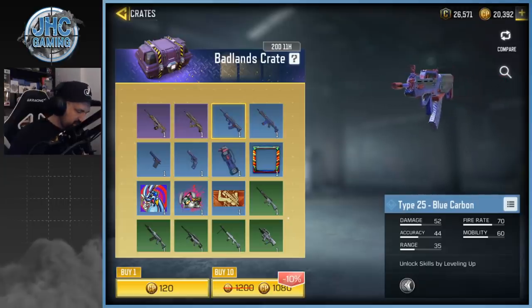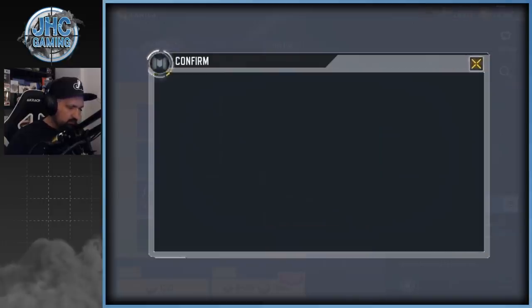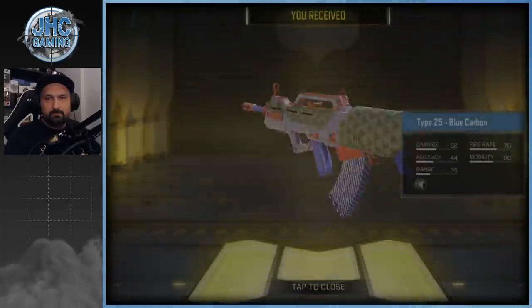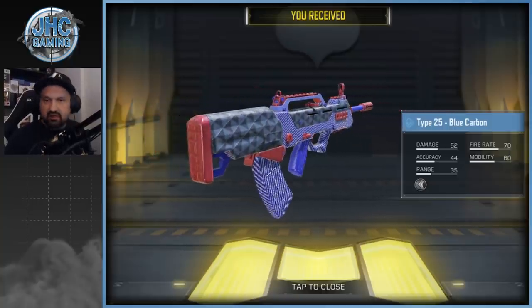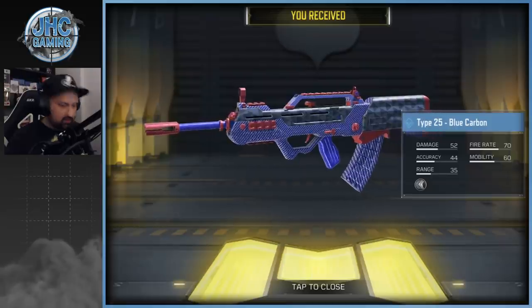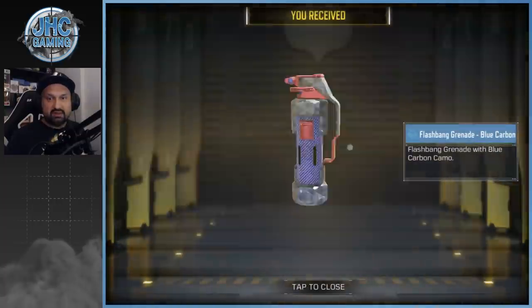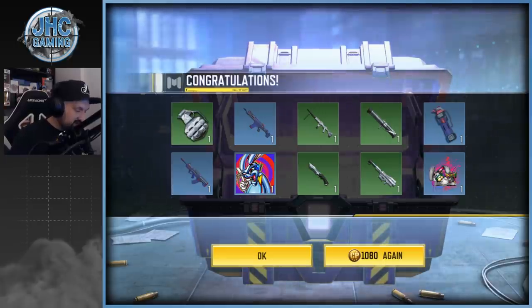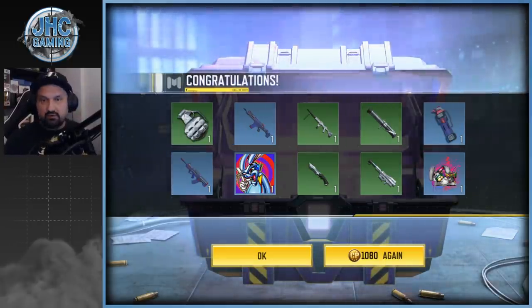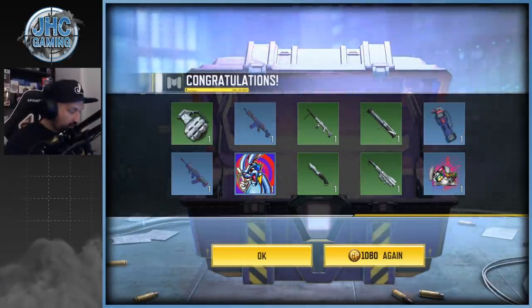Let's spend maybe 20 — that would be like $20. Let's go, 10 spins. Give me some rares — let's go! That's pretty much the only rare I want because the uncommons are not great. We got the LK24 and the Type 25 in my first 10 spins! Honestly I should stop right there because the odds to get an epic are probably very very low and more likely I'm gonna get some trash.